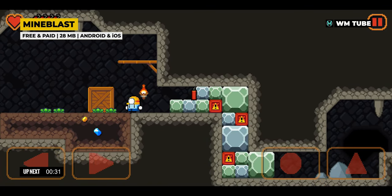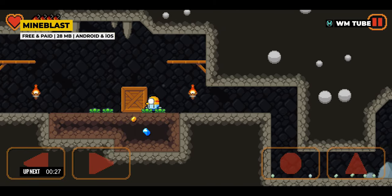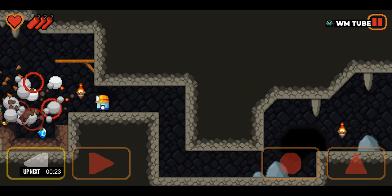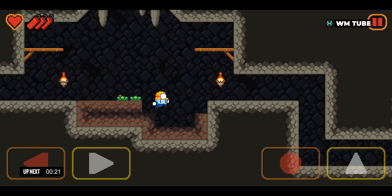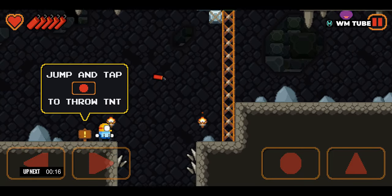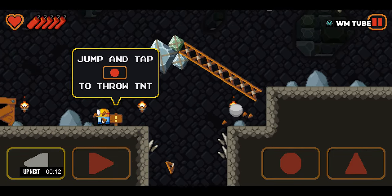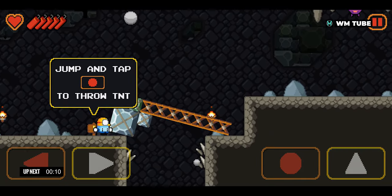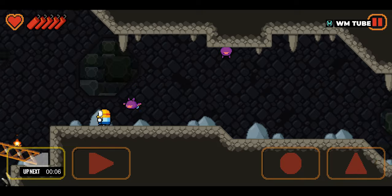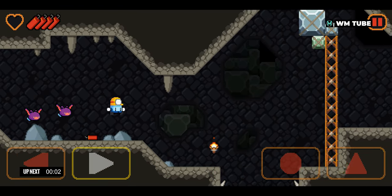Minoblast is a platformer game where players can utilize TNTs to destroy entire levels and enjoy dynamic destruction physics. Set in a mysterious mine teeming with creatures and hazards, players blast walls, soil, crates, and wooden platforms to uncover gems and navigate through the environment. The game features fully destructible environments, retro pixel art graphics with chiptune music, hidden secrets, and promises hours of engaging fun.